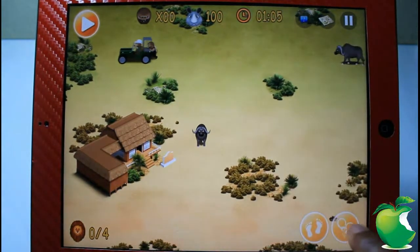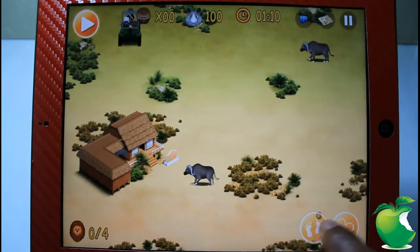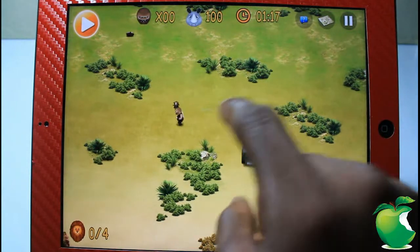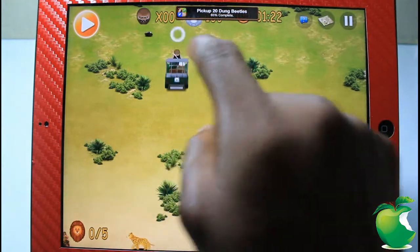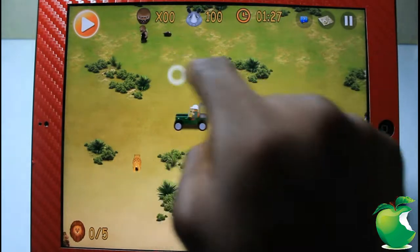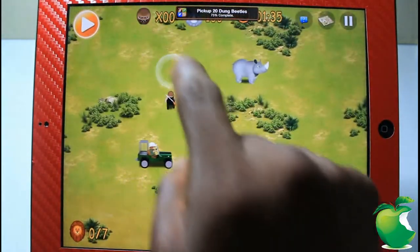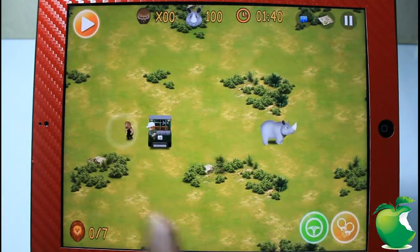When you get to that Poacher you can just go ahead and touch the handcuff or something like that to try to catch him. I already forgot how to play the game — you're supposed to touch this thing when you get towards the Poachers to catch them, but for some reason I'm going to get out and then wrestle him.